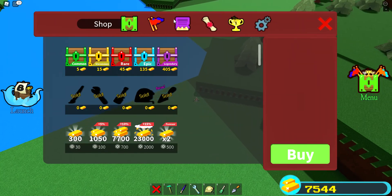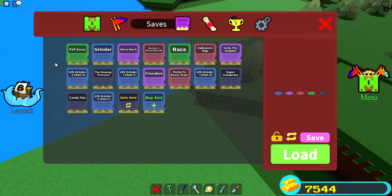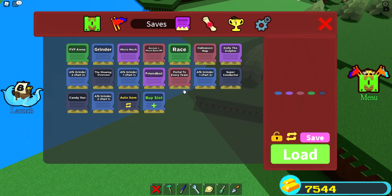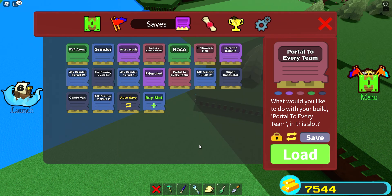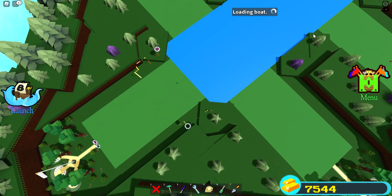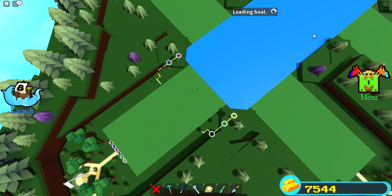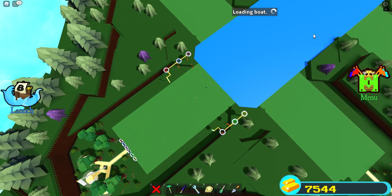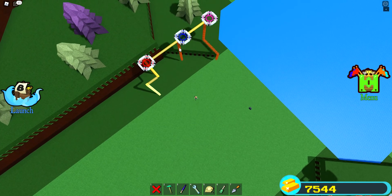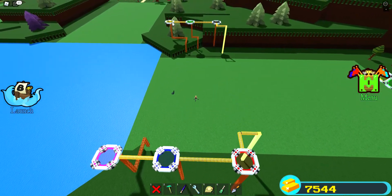And yeah, that's how to duplicate items. Since we're on the topic of duplicating stuff, here's a new build I made — a portal to every team. This only works for white team and I will show you how I built it. So here we have our array of items: a portal to red team, blue team, magenta team, black team, green team, and yellow team.